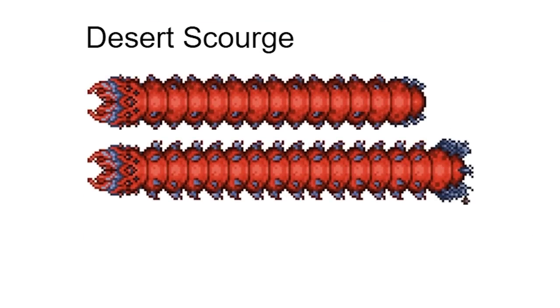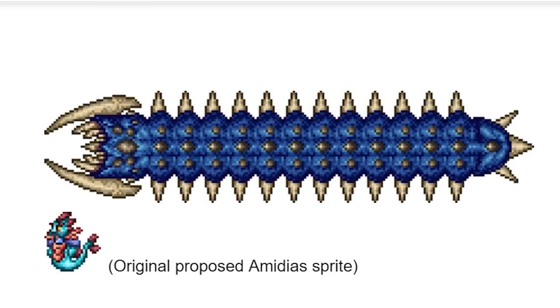We have this gummy worm, probably strawberry flavored I'd assume. It's kinda spiky for some reason — I don't know why they would make spiky gummy worms, that doesn't sound very tasty. That Desert Scourge sprite actually looks pretty good. I remember when they still used it; the AI wasn't very good but the sprite itself, I mean, it's pretty good.